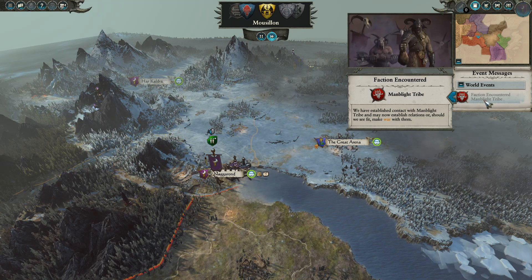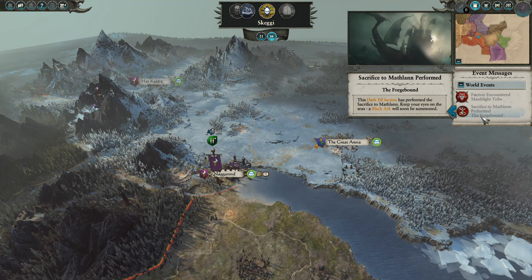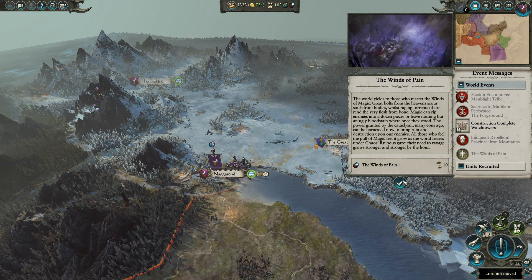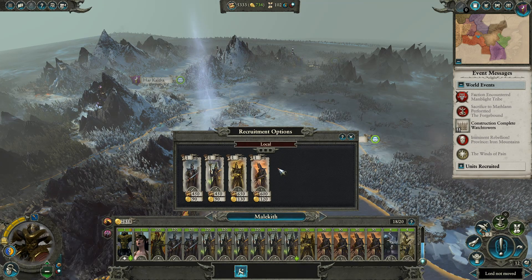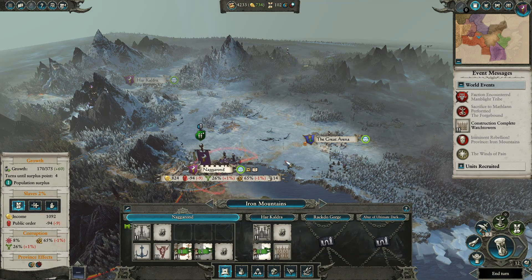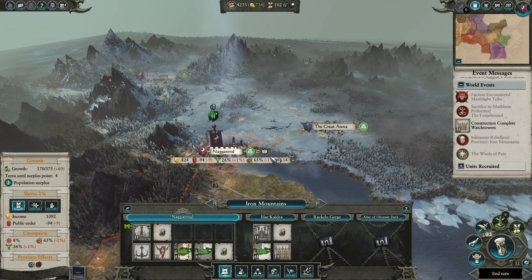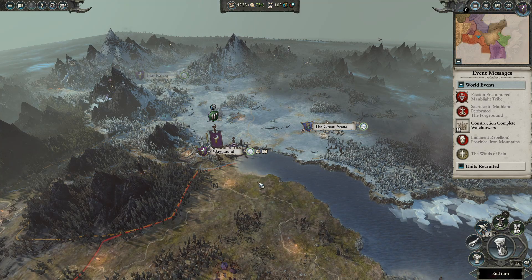We've encountered a faction — Man Blight Tribe — that looks like a Beastman tribe. A sacrifice was performed by the Forge Bound. Public order check — let's go ahead and get two more units if we can. Let me see — let's get one more of these and one more of these. That should be good I think. Imminent rebellion — yes, I know. I want them to rebel. We're building up some income stuff; we probably should build a public order building.